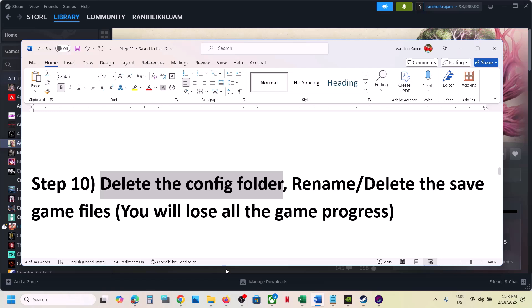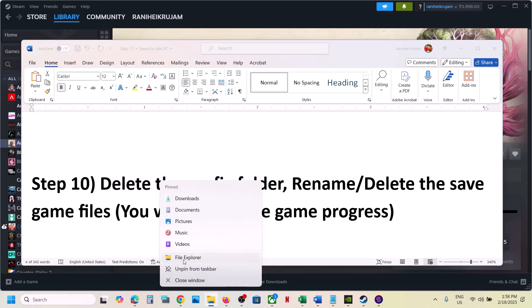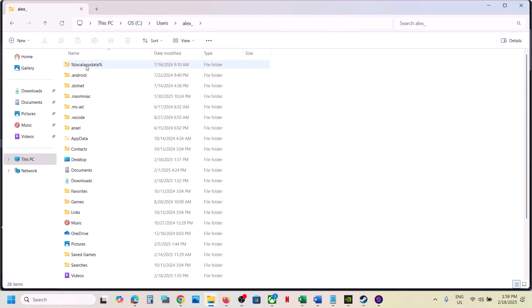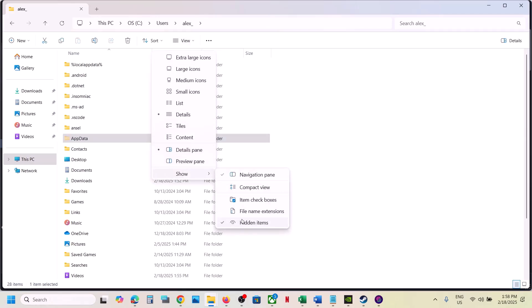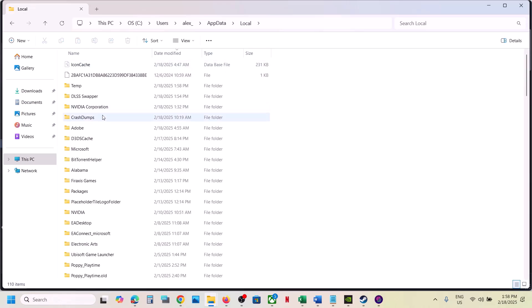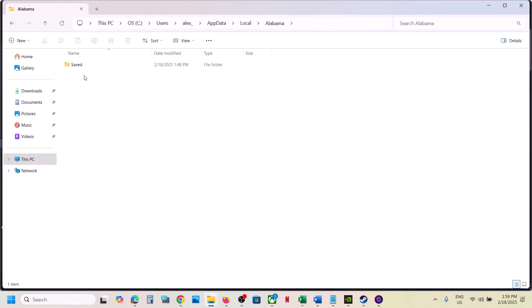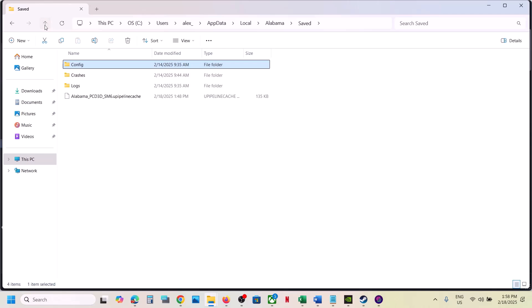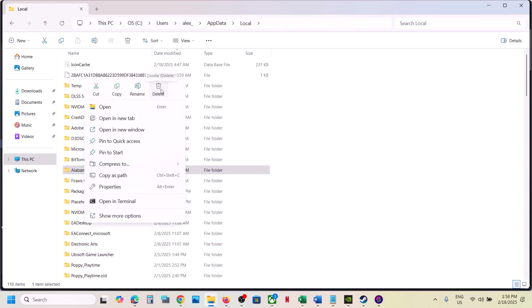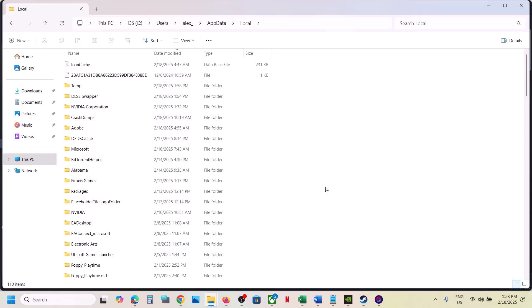The next step is to delete the config folder — note that all saved settings will be lost. Open File Explorer and go to This PC > C Drive > Users > your username > AppData. If you don't see AppData, click View > Show > Hidden Items. Open AppData > Local > Alabama > Saved > Config folder. Right-click the Alabama folder and delete it, then launch the game and check.